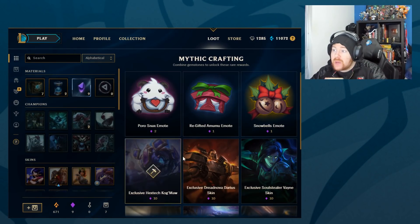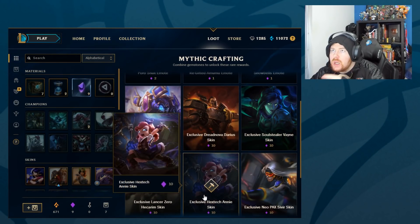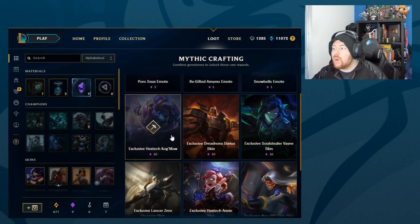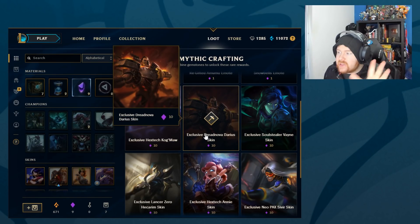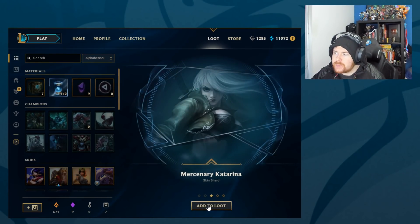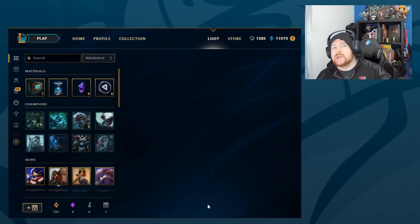Heartseeker Lucian, one gemstone, and 50 orange. We only need one more gemstone. I have no idea which one I'm going to get — you guys will have to help me decide. We've got two more capsules to go. I've got all of them on my main account apart from the Annie one — I've got Annie on two other accounts. So there's no preference; whatever you guys think based on what I'll play in unranked diamond. Like if I'll play a lot of Vayne, it makes sense to get Soul Stealer Vayne — that's the idea. Keep going — Reverse Annie, Project Fiora, Mercury Katarina, Crimson Elite Talon, and 50 orange.